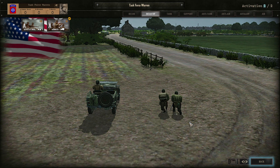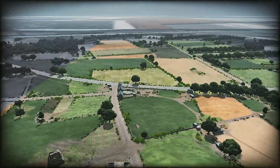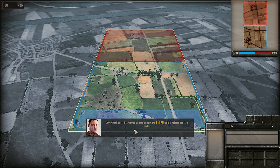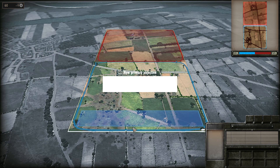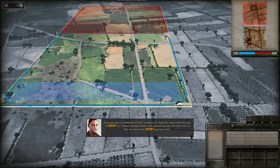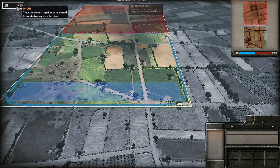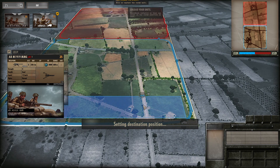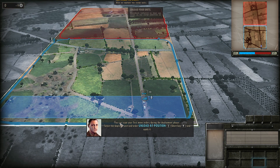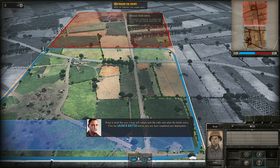The red front line indicates a perimeter controlled by an enemy army. Intelligence has warned us that at least one enemy unit is holding the farm sector. Since your units are deployed with their transport, you should not expose them directly to enemy fire. Instead, disembark them near the farm sector so they can close on the enemy position on foot. You can issue move orders during the deployment phase — select the deployed unit, order unload at position, and apply it. Click launch battle once deployment is complete.